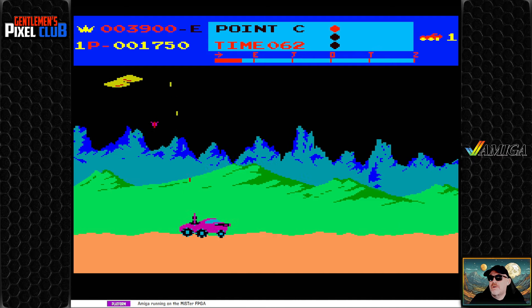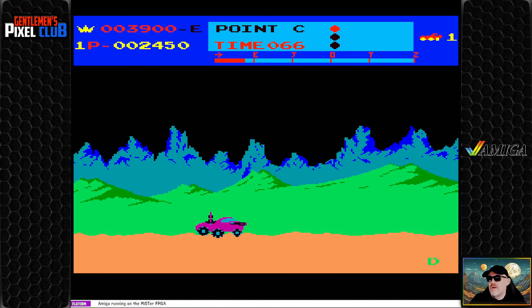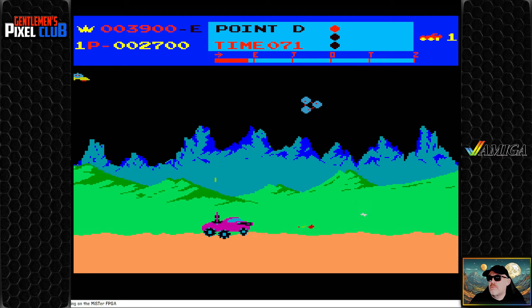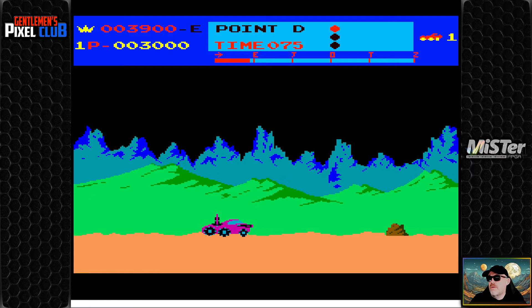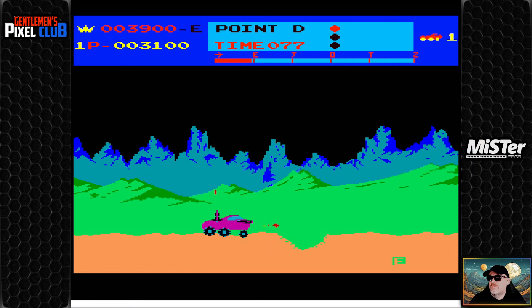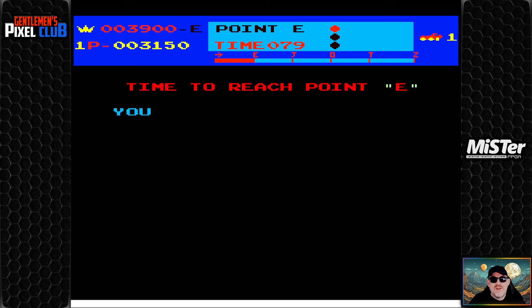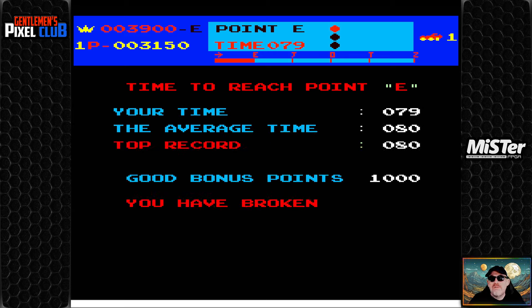I want to try and get below 80 seconds. Alright, we got these guys here — don't like those guys, they give me problems. We're travelling at quite a speed so we should be alright. Oh — 79 seconds! Yes! We got below 80, just by one, and that includes a loss of life. This is a really really good conversion. 1,000 points bonus — we have broken a record! You don't often see that at the Gentleman's Pixel Club.